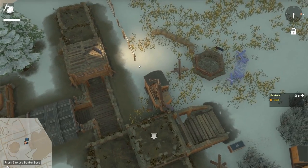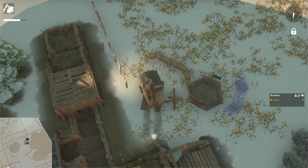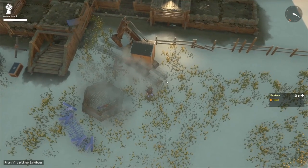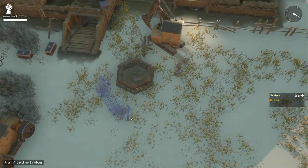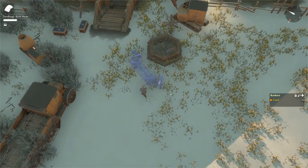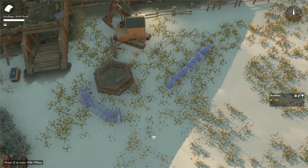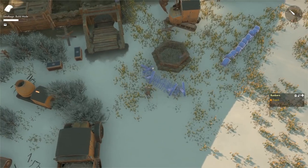Sandbag cover and sandbag walls can be run over by vehicles. If you run over a sandbag cover or sandbag wall with a vehicle, it will drop sandbags on the ground. Press V to pick up the dropped sandbags. With a sandbag over your shoulder, you can build a new sandbag wall — press B to open the build menu, select sandbag cover and place it, or just store the sandbag in a base or a box.